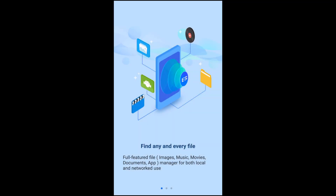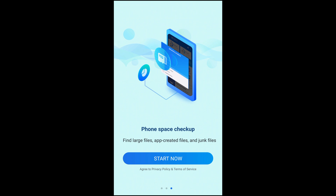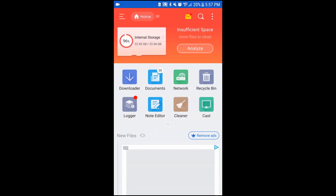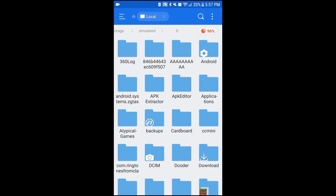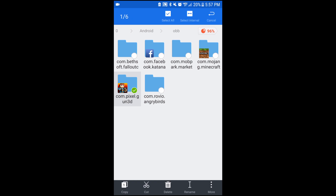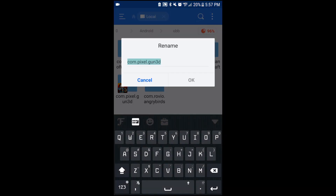To get started with this video, you're going to need ES File Explorer. I will leave the download link for that in the description for you guys to download. So what we're first going to do is swipe right and go to Android, then OBB, and find Pixel Gun 3D. We're going to rename it, kind of like in our last hack video.